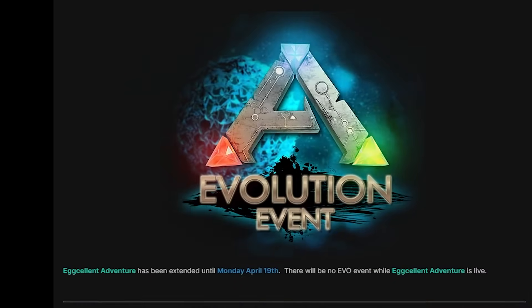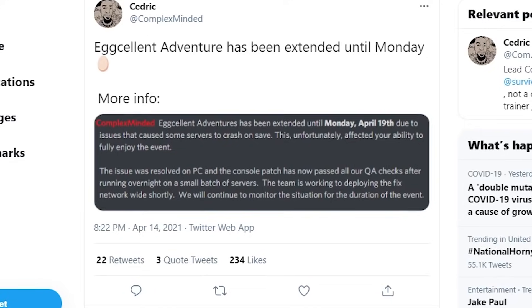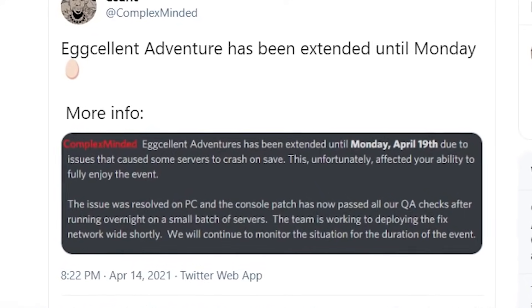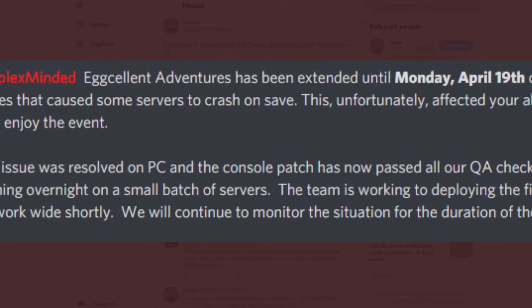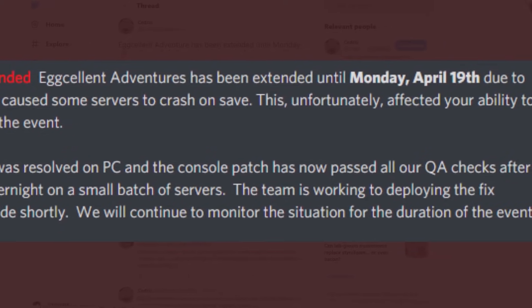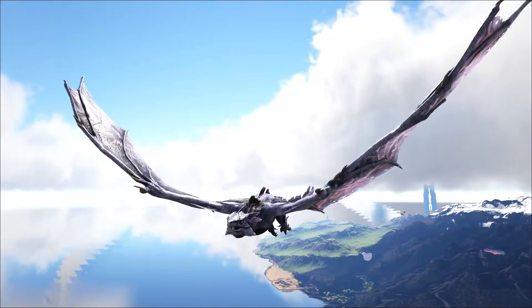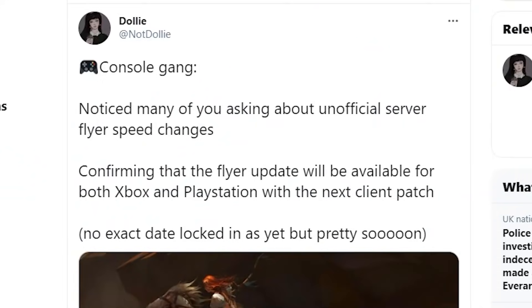The Excellent Adventure event has been extended — I put this out in a community post. You've got until Monday April the 19th. Why? Because on PC especially there were a lot of issues with server downtime that wasn't the player's fault. Therefore Wildcard decided to extend the event, and it's good to see that they did. I'm also wondering if they've extended it to allow enough time to drop the fast flyers update for console — come on, fingers crossed.